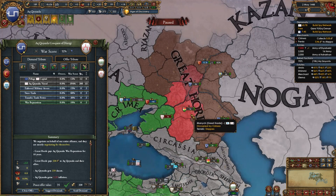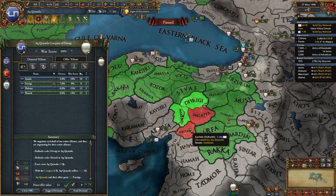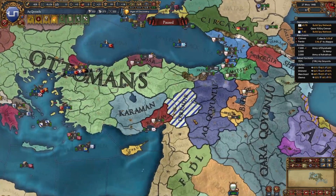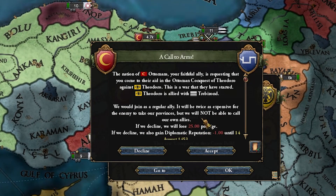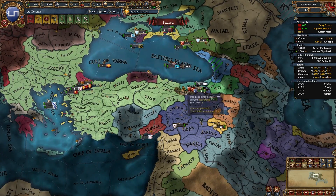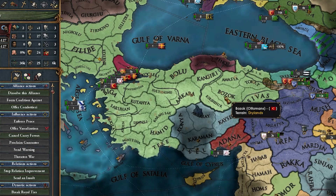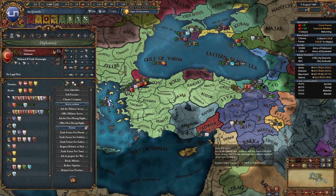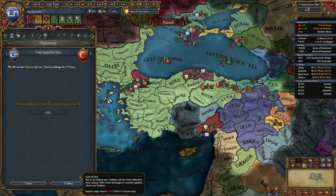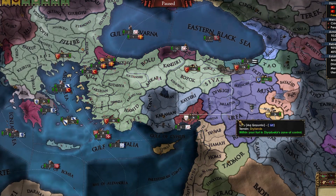All done. Will the Ottomans be angry with me? They will be angry with me. I need to declare on Karaman and Ramazan. I'm gonna get some favors back with the Ottomans — and the Ottomans just white peaced. We got 47 favors with the Ottomans and they didn't even do anything. Let's do a little trading favors for trust — boom, 50 trust. Easy 50 trust. They don't even hate me for not giving them anything.